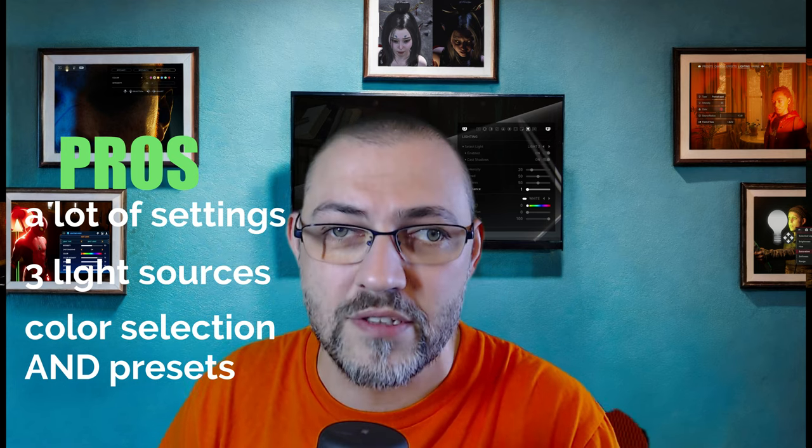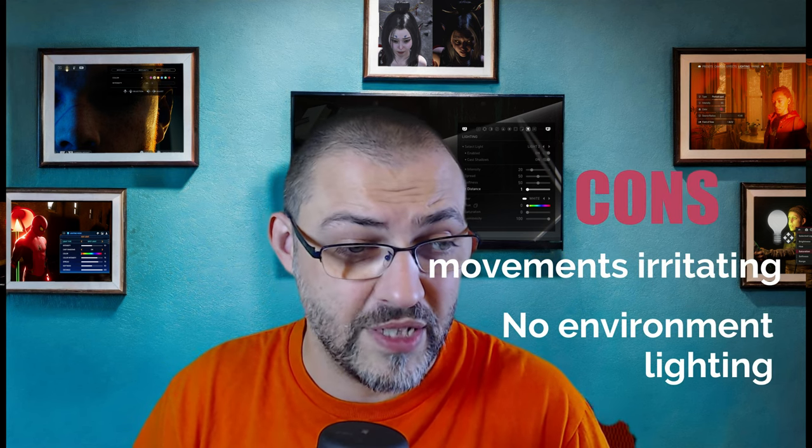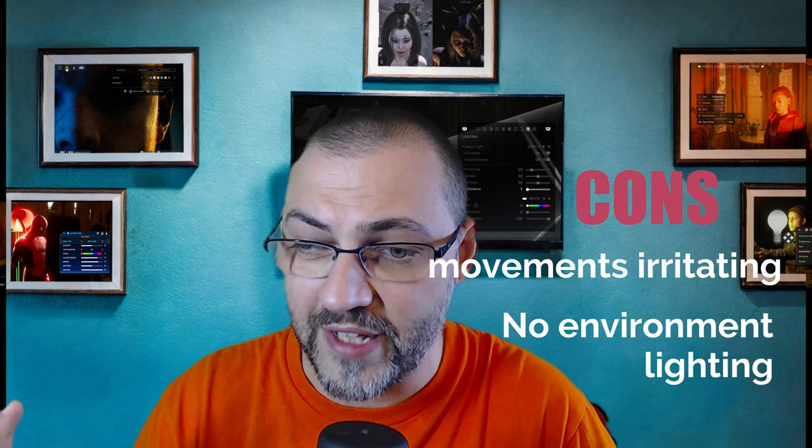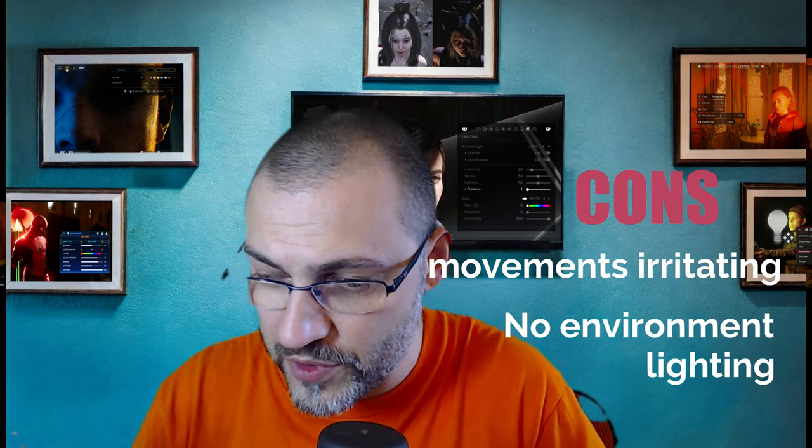We need to be able to move our lights around to light anything we need in the scene. Pros: very good amount of settings, three separate light sources, and freedom in color settings — you can choose and pick your own color and there's also a pre-selection of a few colors, so it's great to have both. Cons: movements are so bad that I'd rather use the actual in-game light instead. Also, you have no control over the environmental lighting, which is especially painful here because the actual game light is so great — it would be nice to have some control over the intensity of the scenery lighting.